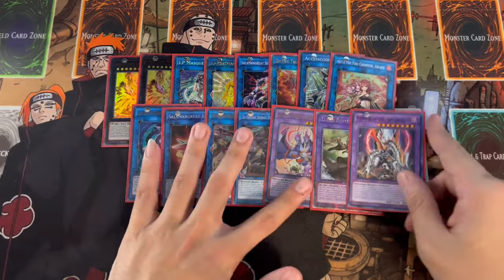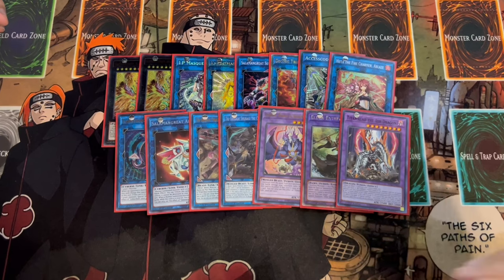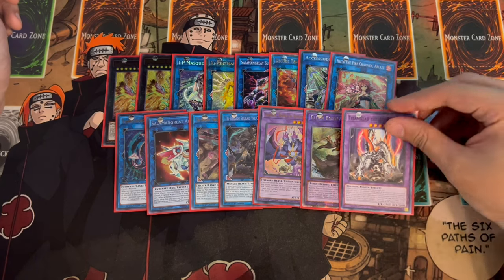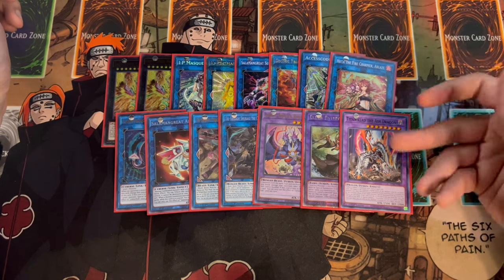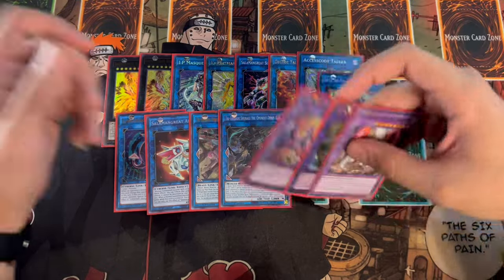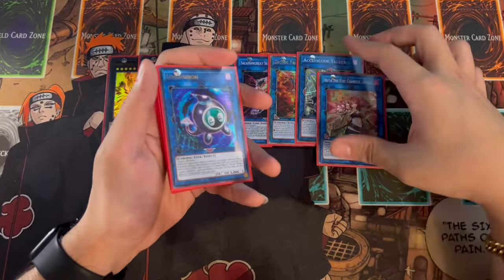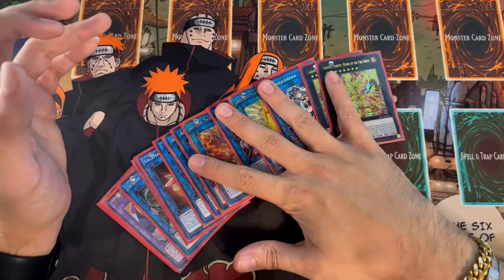Furgirl and Shurit can be sent to the graveyard off Nadir Servant to trigger their effects. Furgirl helps fix your hand — if you have names you don't want, you can draw a card and put back what you don't need, which pairs well with having one Berong by putting it back in for Garunix to destroy. One Shurit, one Guru-ra for an extra draw, one Enticer to destroy opponent's cards going second, and one Titanic Galaxy, which searches a Dogmatica monster — in this deck that means summoning Fleur de Lis or Maximus, which is really powerful. That's 15 extra deck cards.